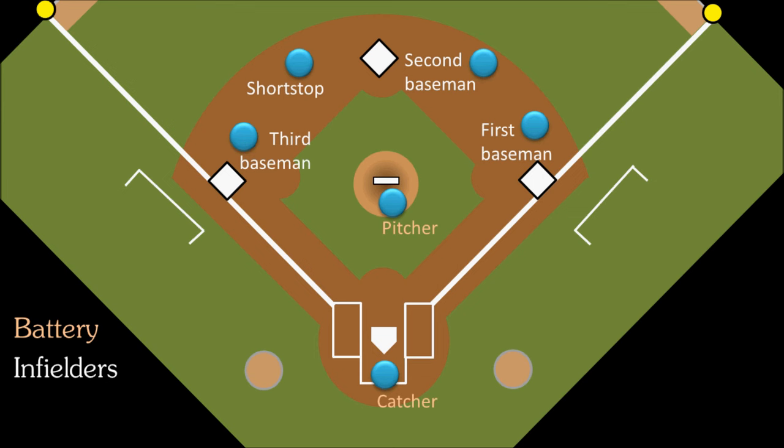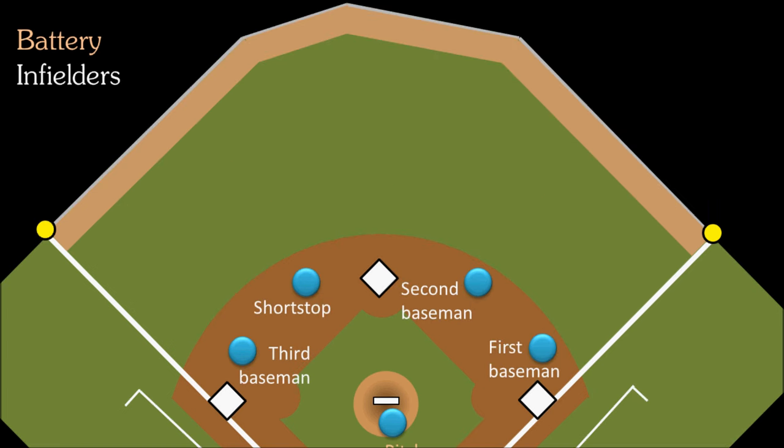Our final three players are the outfielders, who stand in the outfield. Whoever named these positions didn't get too creative with their names, so in left field we have the left fielder, in center field we have the center fielder, and finally in right field we have the right fielder.